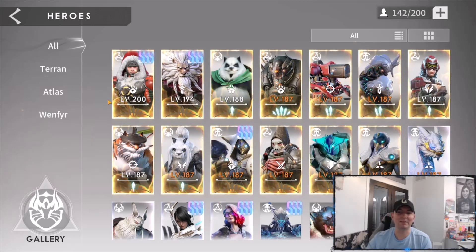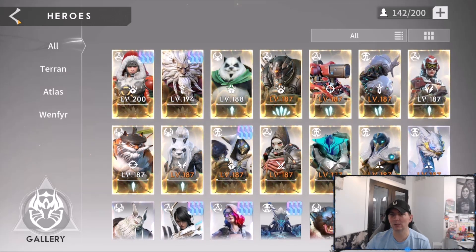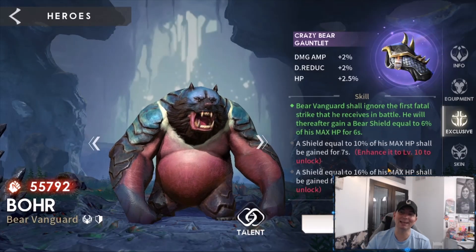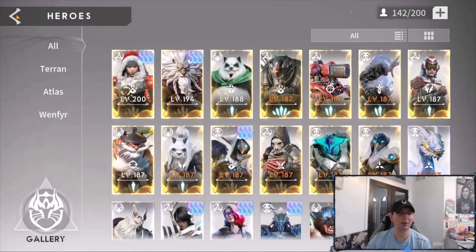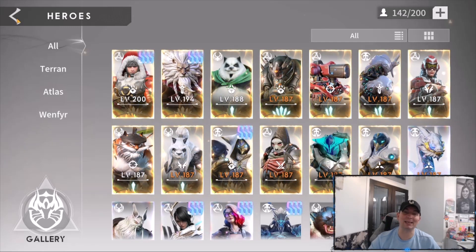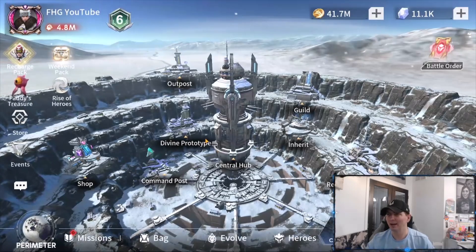Getting everyone up a couple more levels across teams makes a big difference in their power. Currently 187 is the lowest level, and previously we were around 182 or 184 — so even Score and Hattie get taken quite a bit higher. Boar finally got his exclusive item: Bear Vanguard shall ignore the first fatal strike, and therefore gains a Bear Shield equal to 6% of his HP for six seconds — meaning he's not going to die. Very cool. Boar is definitely going to be one of my tanks. We are almost rolling with two full Immortal sets of heroes.